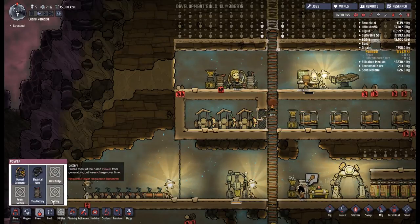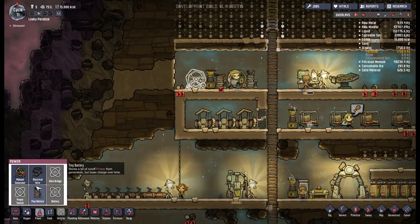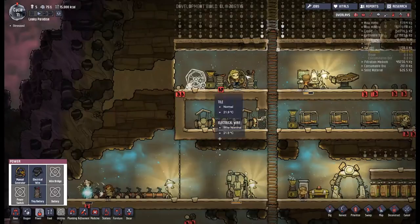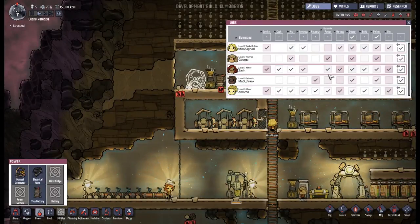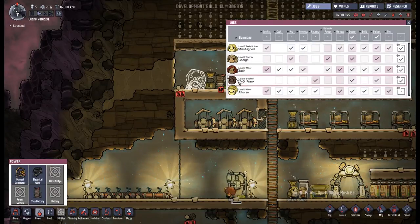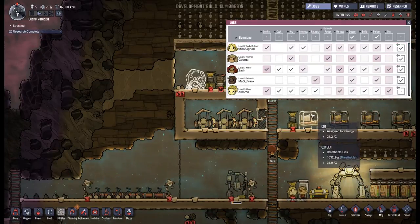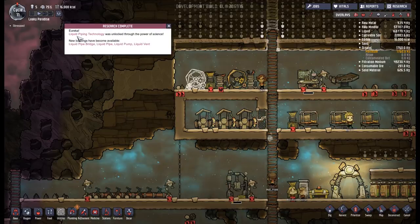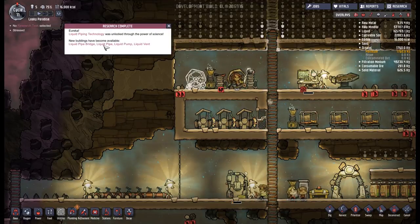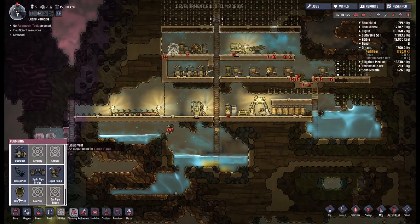I'm not sure who's going to be able to help out and do the running. Looking at the jobs - power generation, we've got a miner. Mad Frank is a little bit more inclined - I'm assuming the pink means they are better suited. Research has been done. We need liquid pipe bridge, liquid pipe, liquid pump, and liquid vent. I wonder what the liquid vent does - output point for liquids. So if I want to move the water from here to there, I could pump it.